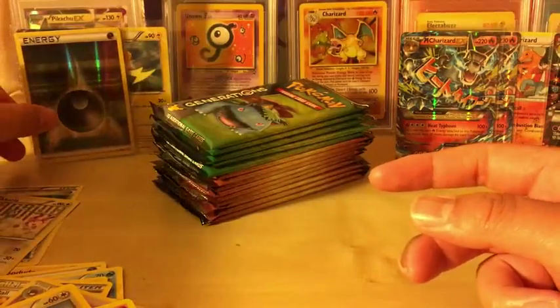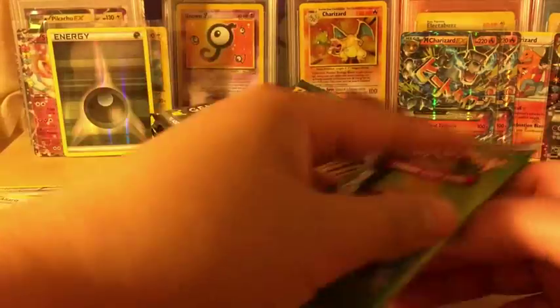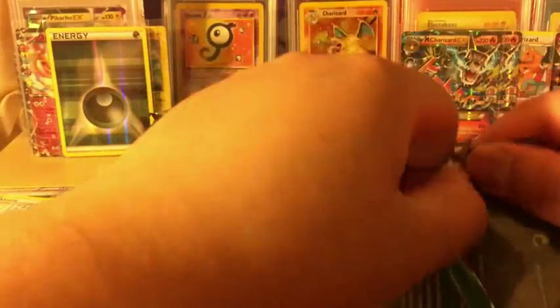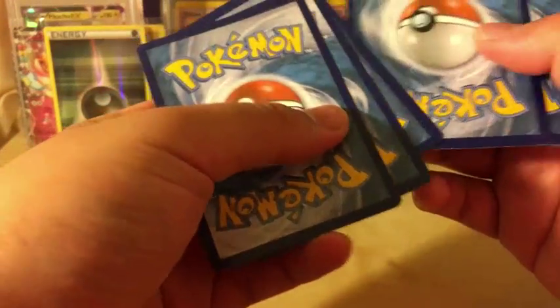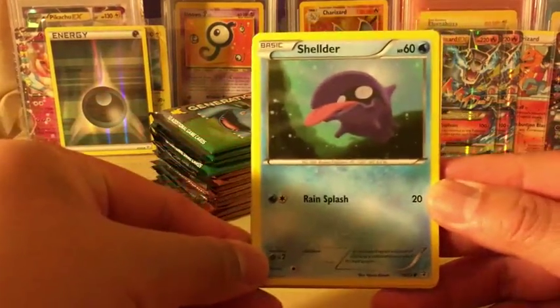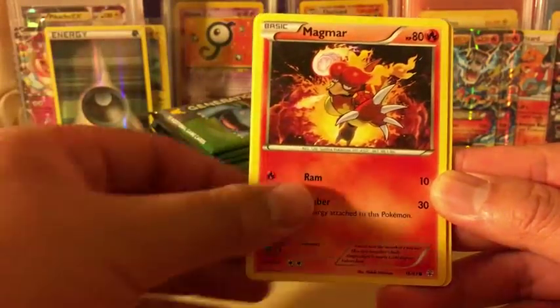I'm noticing this Generation run is actually really nice, so I'm very glad I picked up all of them. Those Charizards are really worth grading - just like the Evolutions Full Art, these are actually really good. They're hard to get graded because Generations, though it's a generous set, they're not really printed in the best condition. But lately I've been noticing they're getting better and better. These are probably the last print before they said the set was out of print.